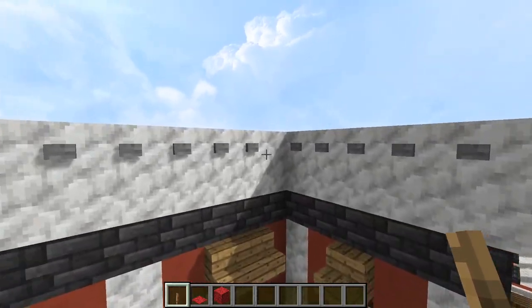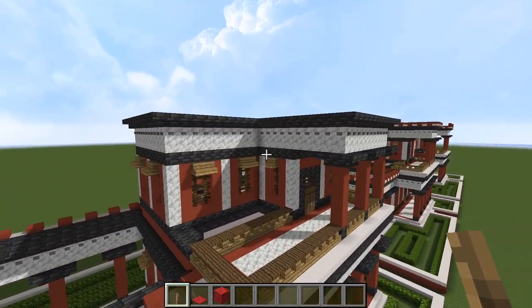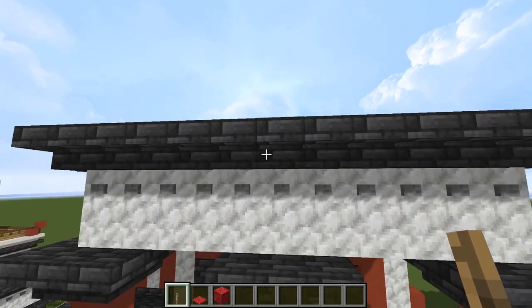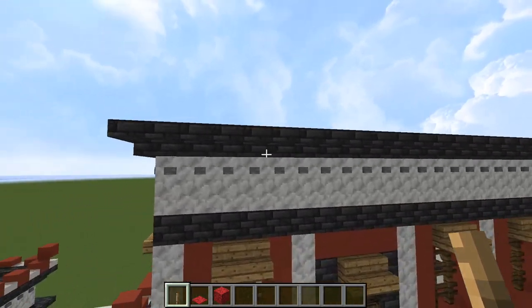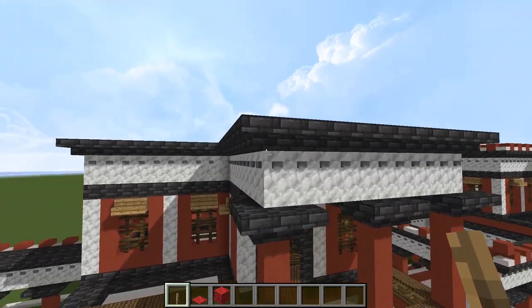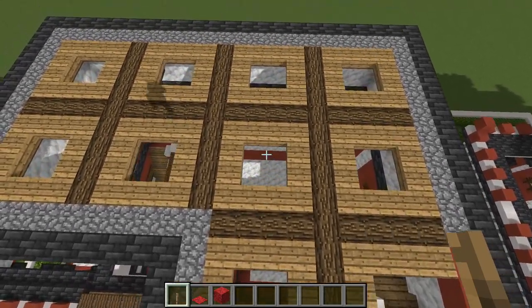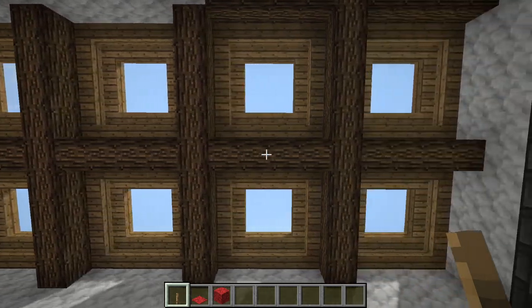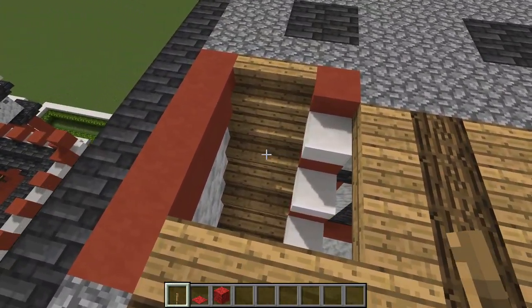So on top of that, on top of the calcite, go around and put down cobblestone. At the front of that, put down the upside-down cornice of deep slate tile stairs, all the way around the building on top of where we put down all the buttons. Cap these off with cobblestone and deep slate tiles. Then here, do again the upside-down oak stairs, just like we see done here — except of course where our stairwell is right here.